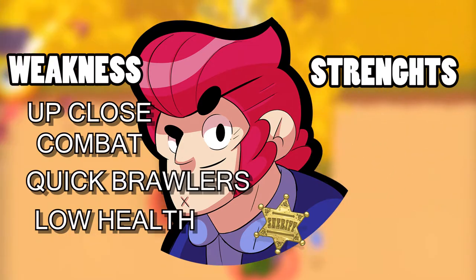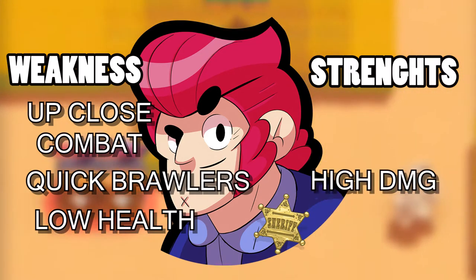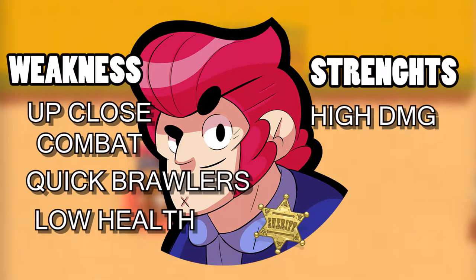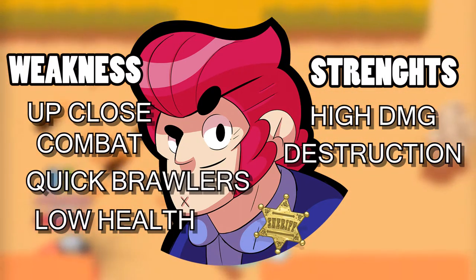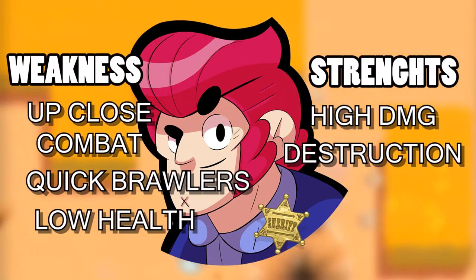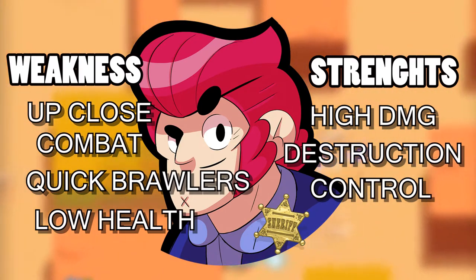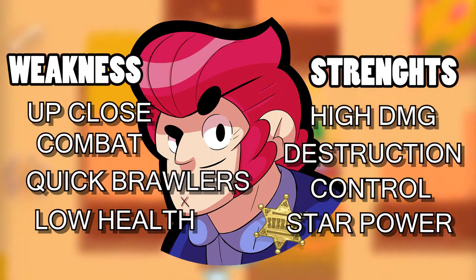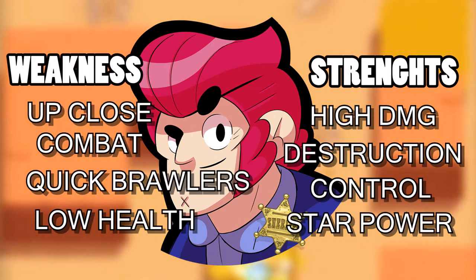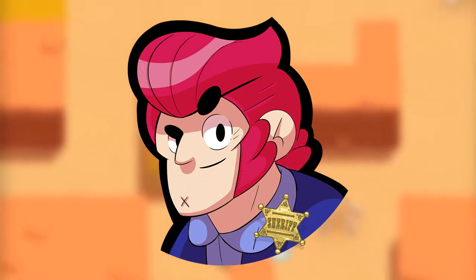Colt is a low-health brawler — similar to a glass cannon, he does high damage output but cannot take a beating. Now let's talk about what makes him one of the strongest brawlers in the game. Colt has extremely high damage and can mow through enemy brawlers with ease. He can also break down walls and obstacles with his super, clearing the way and leaving nowhere for anyone to hide. Colt's star power is one of, if not the best, star powers in the entire game — it gives him increased movement speed, allowing him to get in and out of combat faster and dodge enemy attacks more easily.